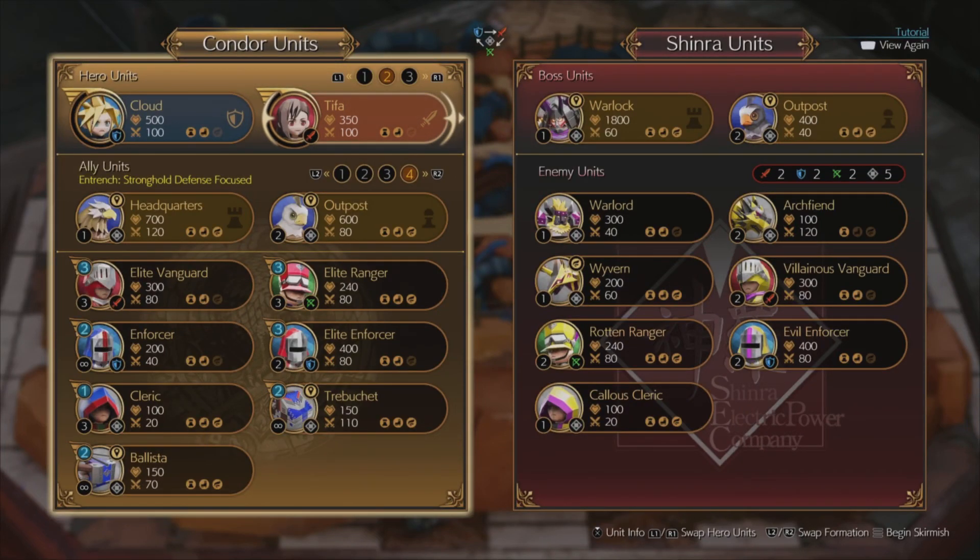Here is my very easy guide to beat the last Fort Condor minigame in Final Fantasy 7 Rebirth. We have Cloud Antifa up front, and I'm using the Stronghold Defense Focus Board, mainly because we need to use the Ballistas, which will win you this game.